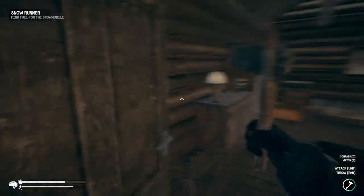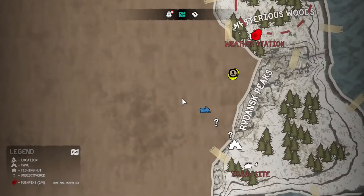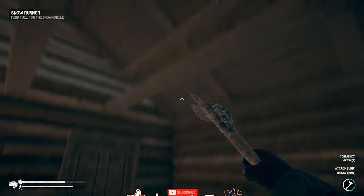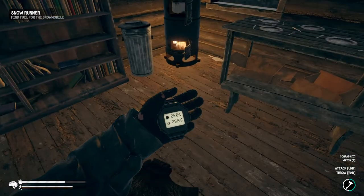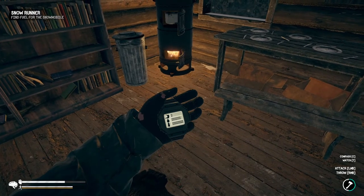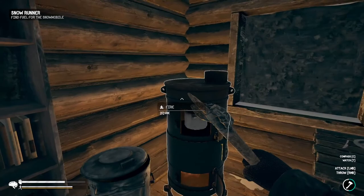Hey everybody, it's BC here, welcome to another episode of Northern Whites. I'm back at the cabin - apparently it's called the Hunter's Hut. There's been a slight update to the game so it's now showing up as a discovered location. We're in a bit of an urgent situation here - my food is quite low and sanity's dropping because of that.